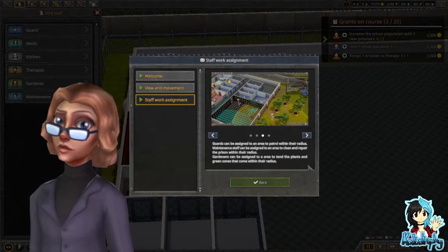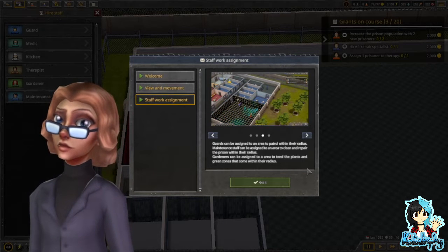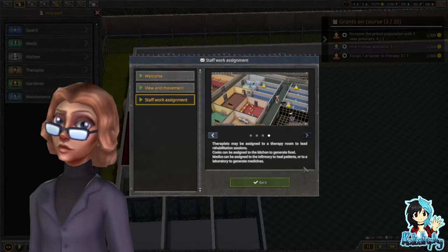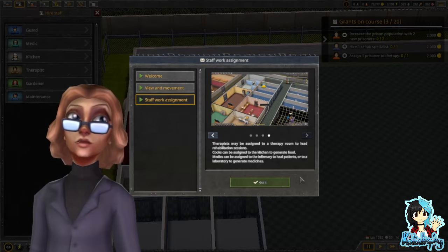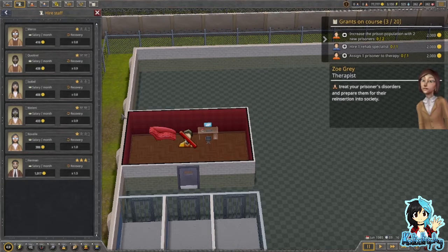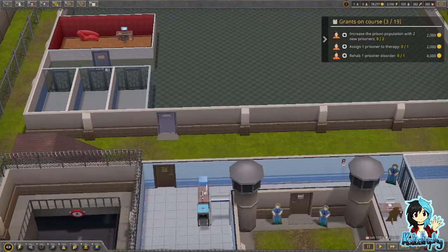There is a lot of reading here. Guards can be assigned to an area to patrol within their radius. Maintenance staff can be assigned to an area to clean and repair the prison. Gardeners can be assigned to an area to tend to plants and green zones. Therapists may be assigned to a therapy room to lead rehabilitation sessions. Cooks can be assigned to the kitchen to generate food. Medics can be assigned to the infirmary to heal patients or to a laboratory to generate medicines. How much reading did I just do in one thing? Therapists treat your prisoners' disorders and prepare them for their reinsertion in society.